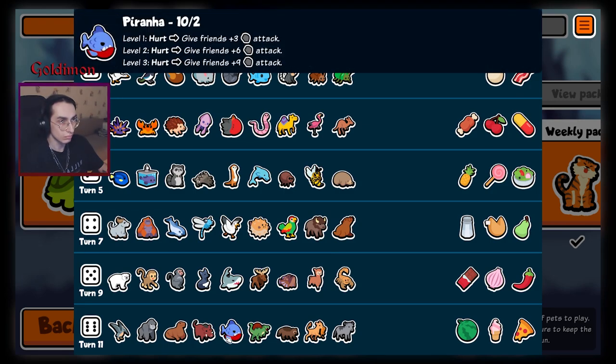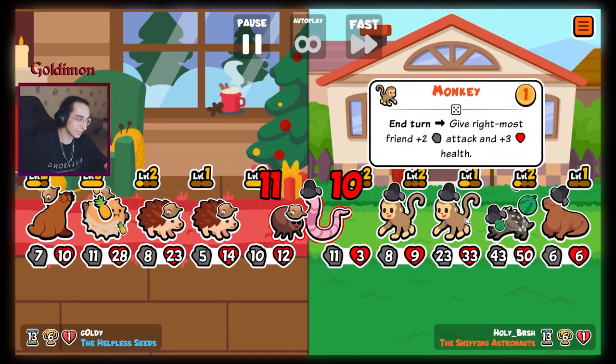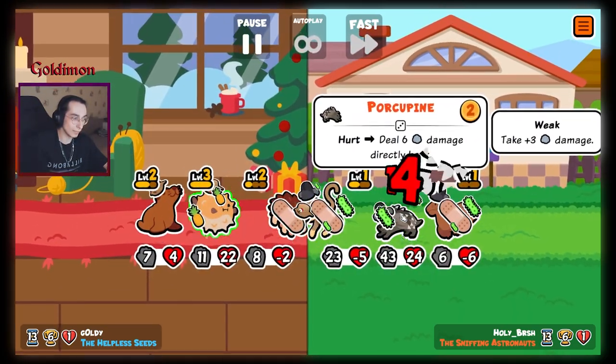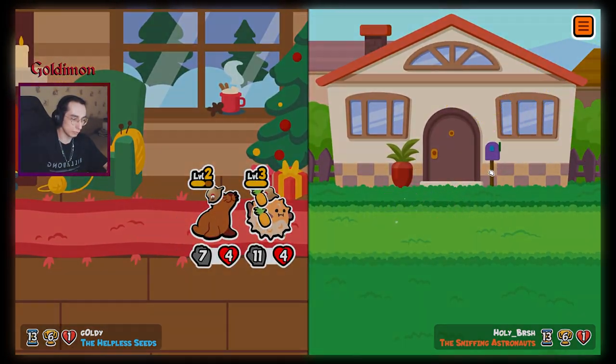We got a new weekly pack and this time it is a randomly generated one instead of a user submitted one. It's not the greatest pack ever and the build options are pretty limited, but we finally got the hedgehog and blowfish combo back. Even though there's no one-up in this pack, the pteranodon is a very nice touch to this build, especially for the flea as well.